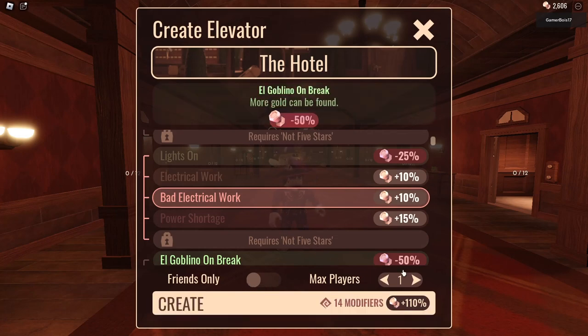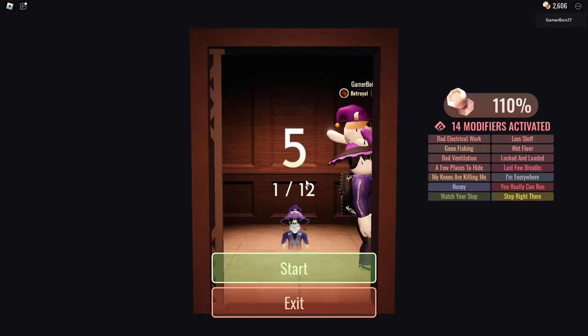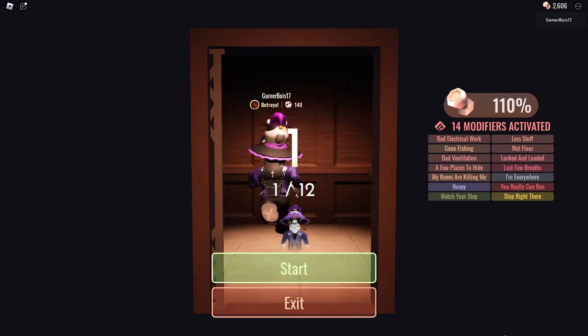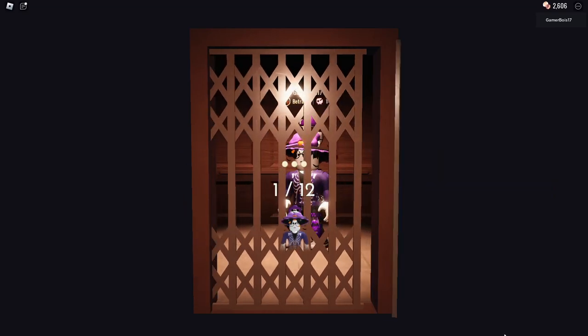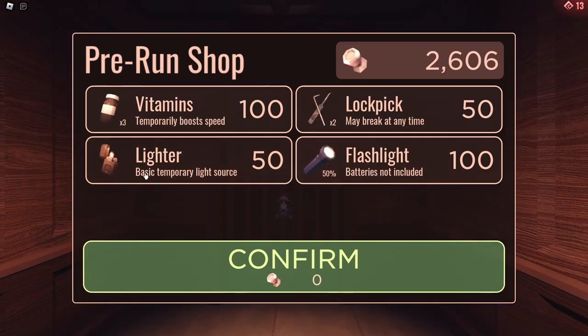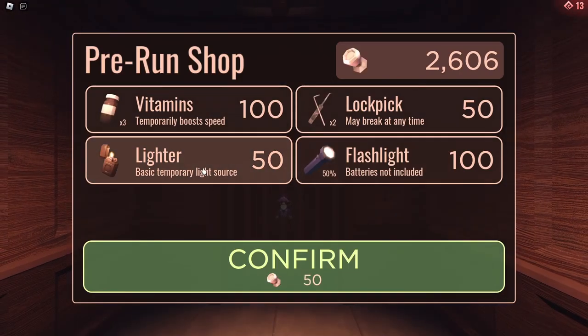Okay, let's start. So I just created a friends game, max players. 14 modifiers — well, this will be an interesting game. We're going to see how far I can get with these modifiers. Probably not going to get that far, but we'll see. I'm just going to buy a lighter.